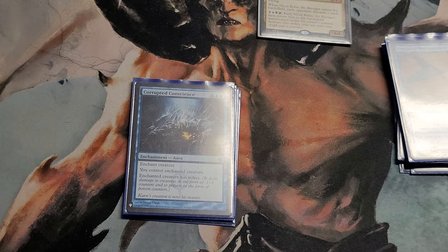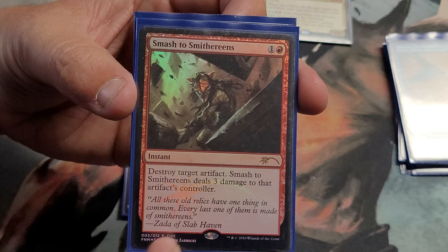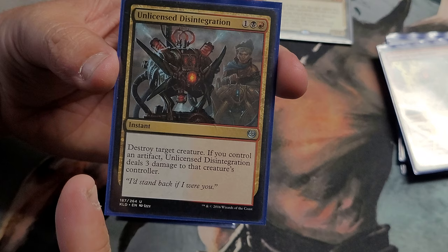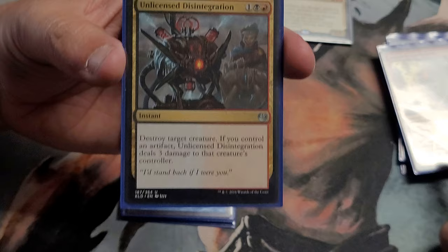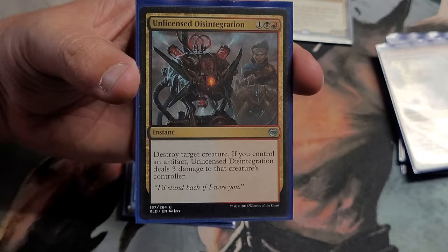Onto the instants — I only got two. Smash to Smithereens: target artifact, that's three damage to the artifact controller. I run that in my modern deck — a nice little way to get rid of a problematic artifact or just deal damage directly to the controller. And Unlicensed Disintegration: destroys a creature and if you control an artifact, it does three damage to that creature's controller. It's kind of the creature version of that. I usually have artifacts by that point so I can always do the three damage.